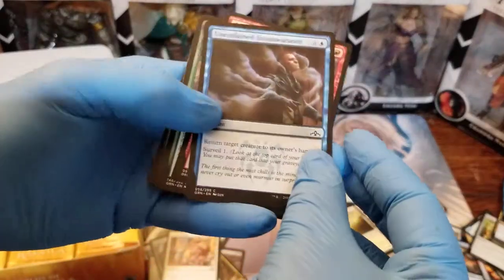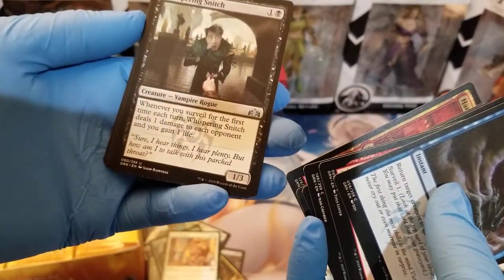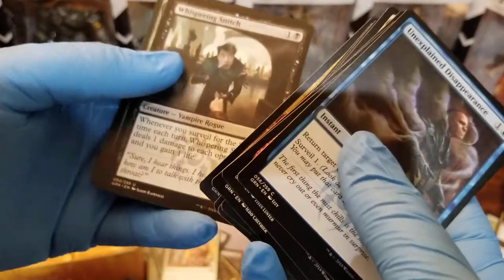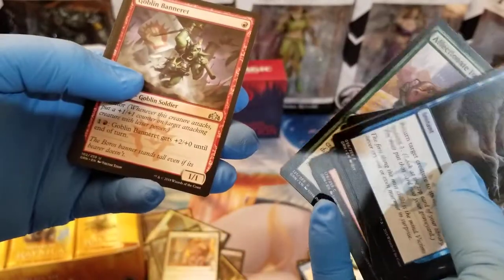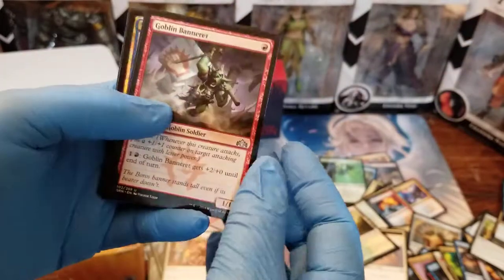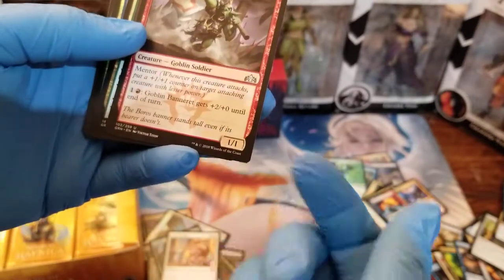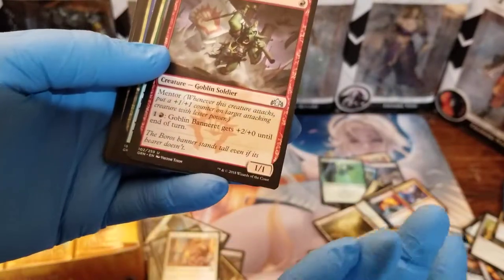Let's see what we've got here. Unexplained Disappearance. We've got Whispering Snitch — whenever you surveil for the first time each turn, Whispering Snitch deals one damage to each opponent and you gain one life. This surveil mechanic is interesting — you can look at your library and discard into the graveyard to speed up getting to your win-con. The mentor ability also allows: when this creature attacks, put a +1/+1 counter on target attacking creature with lesser power.